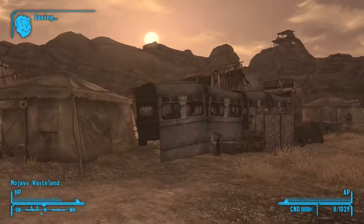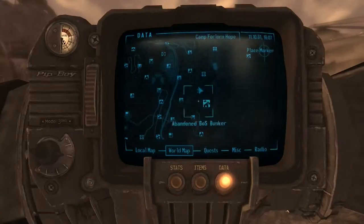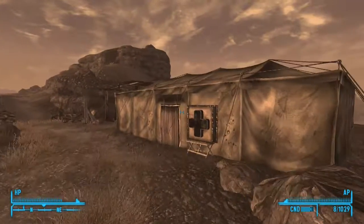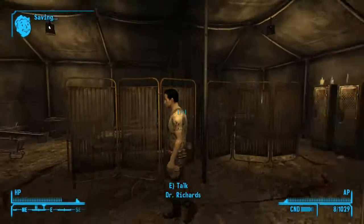Hello ladies and gentlemen, my name is TheFacerSyrgist and in this video I'll be showing you the walkthrough for the quest Medical Mystery. You're gonna go to Camp Forle in Hope and you're gonna go to this Medical Tent. You're gonna need a medicine skill of at least 50 to complete this quest without a hassle.